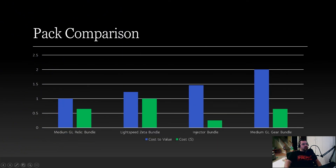Looking at the pack comparison chart — value-to-cost going up — the gear bundle is the best, followed by the injector bundle, then the Lightspeed bundle, and last the relic bundle. The costs are $65, $100, $25, and $65 respectively. For the relic bundle, unless you're wanting to save time, you might just buy straight crystals instead.